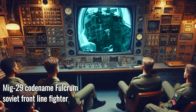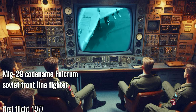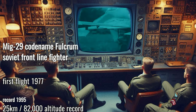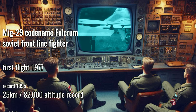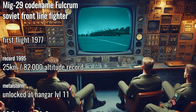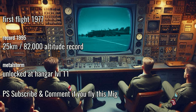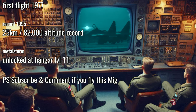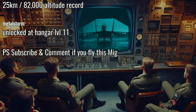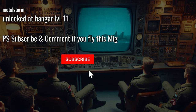The MiG-29, codenamed Fulcrum, designed in the Soviet Union, was a frontline fighter considered a light fighter, designed for the frontline nations of the Warsaw Pact. It first flew in 1977 and set a world record in 1995 for climbing to 82,000 feet — that's a 25 kilometer altitude. If you've liked this video make sure you hit thumbs up, like and subscribe to the channel for more.